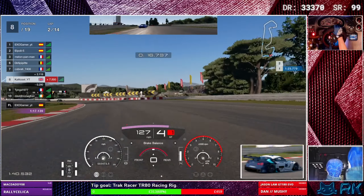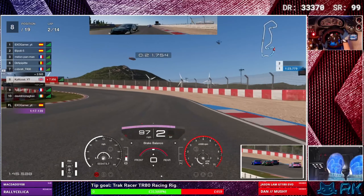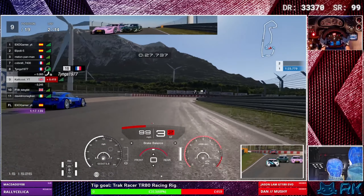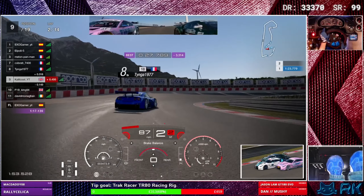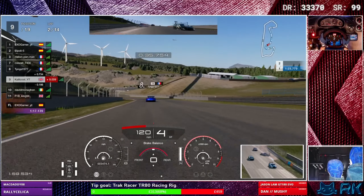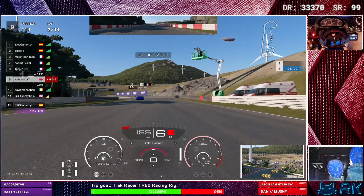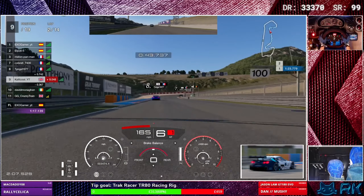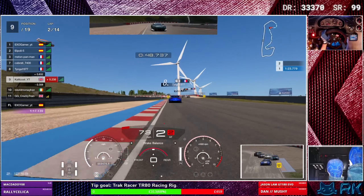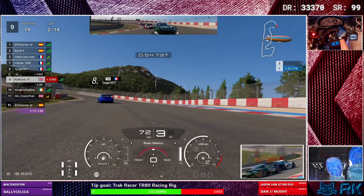We're up to sixth, which is a bit unusual for me to be this high up. Maybe I shouldn't have started on the medium tyres — being this high up the grid, maybe I should have started on the softs. Quite an interesting little layout this; I don't really know it very well, but I'm starting to quite enjoy it. And then we're off the road and almost spinning into the pit lane.